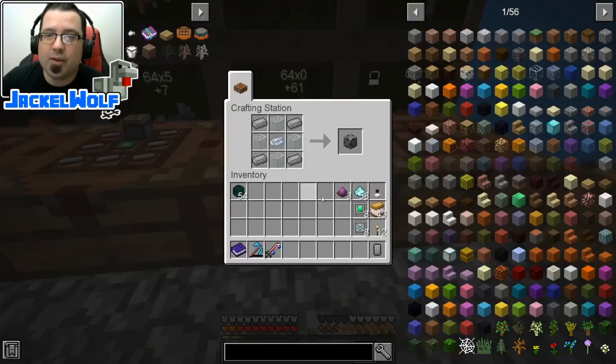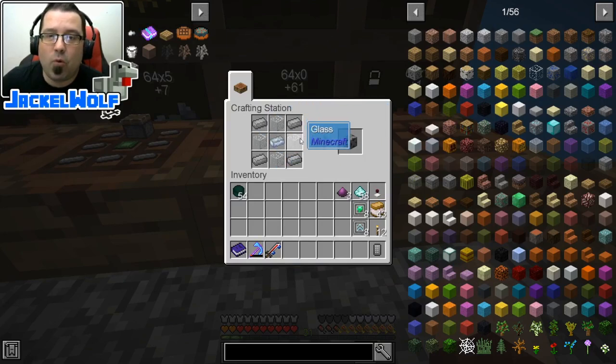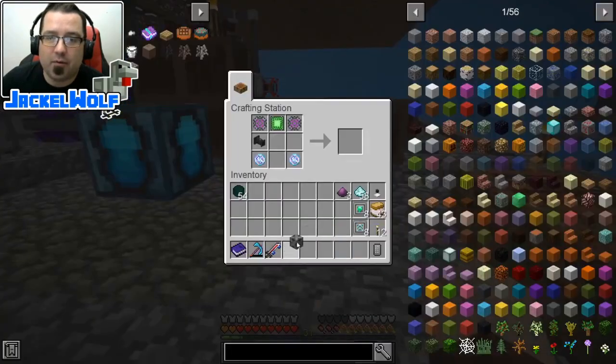Next up, what we're going to have to do is make ourselves a steel casing. This is four steel ingots, four pieces of glass, and one osmium ingot. Come back over here, place that down.